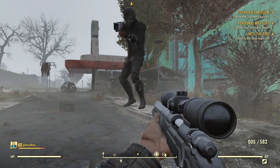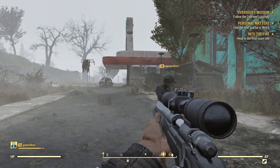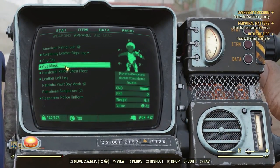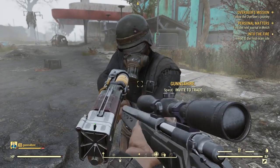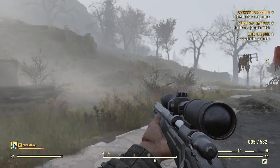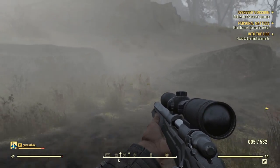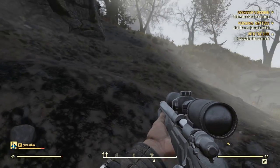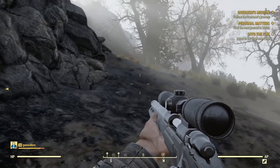Welcome back to Fallout 76! We finished the inoculation of the scorched and now we're going into the ash area for the first time. I just equipped my gas mask — how do I look? You look fantastic! That looks like a World War One gas mask. We don't have hazmat suits, but we do have the gas mask. It said hazmat suits can help, but only the gas mask is required.